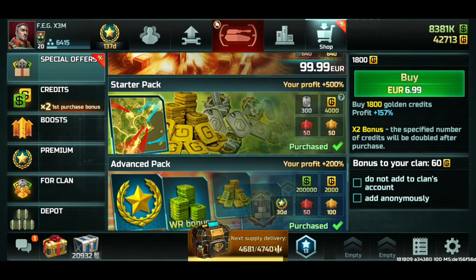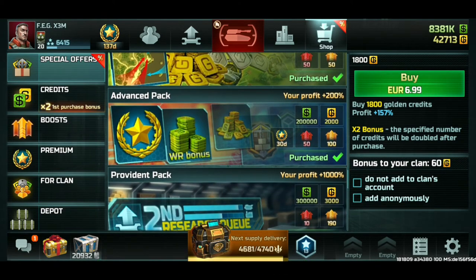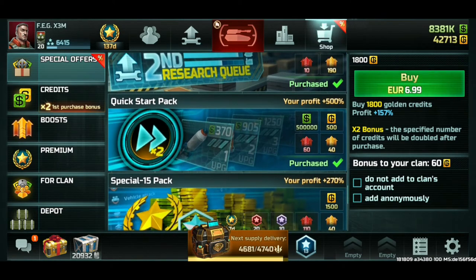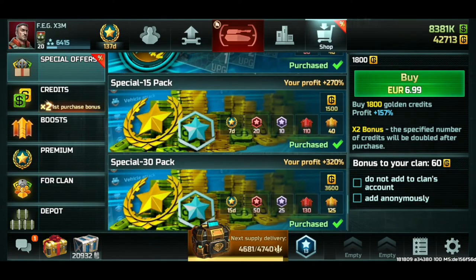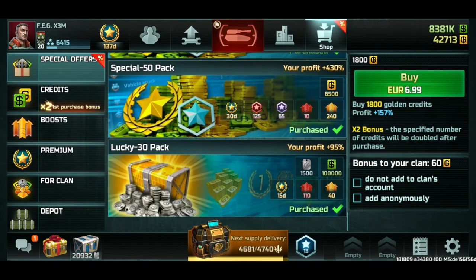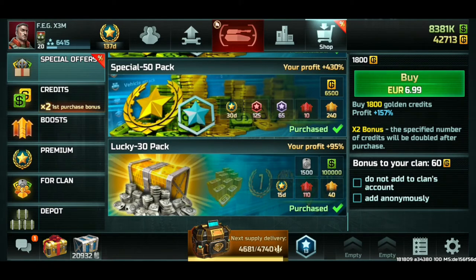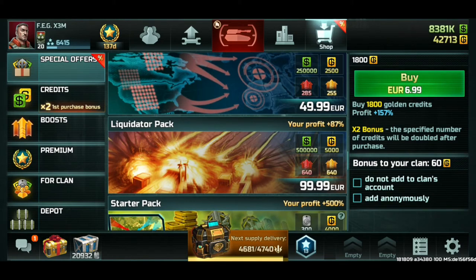The starter pack is the cheapest — you get 4,000 gold which you can exchange for green, plus tokens. The advanced pack is also worthwhile. The second research queue also gives a little green and gold, and the quick starter pack is very useful. There's also the lucky 30 pack — at a certain point it was very cheap so I bought it. Those would be the main packs worth considering.